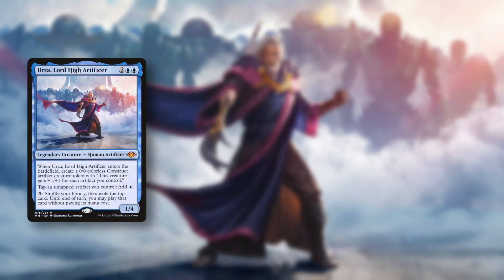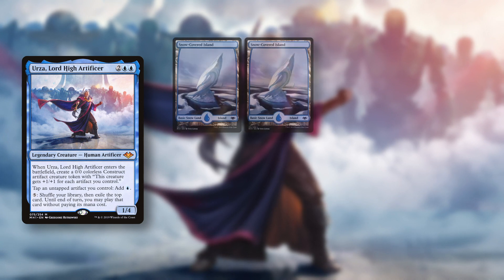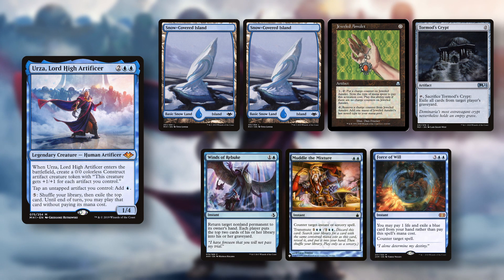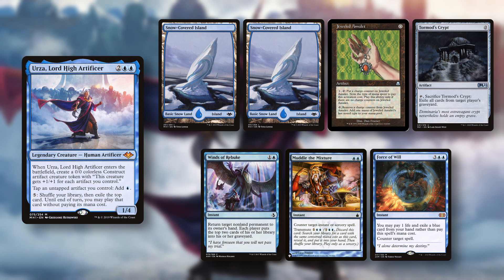I go last on my usual Urza Power Scepter list. My opener consists of two Snow-Covered Islands, Jeweled Amulet, Tormod's Crypt, Winds of Rebuke, Mel the Mixture and Force of Will. I kept this slower hand because I was last in turn order and wanted early interaction against Inala and cheap removal against Kinnan and/or Najeela. All the decks can be found in the description box below.